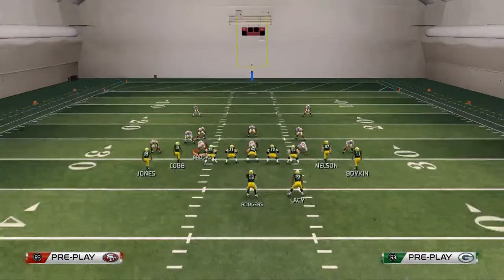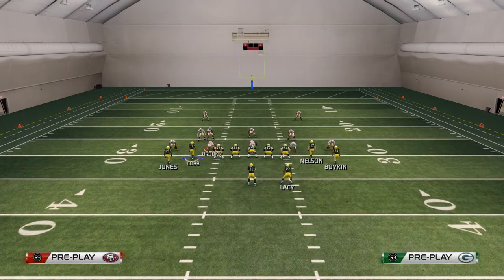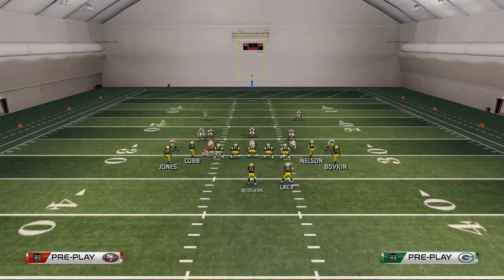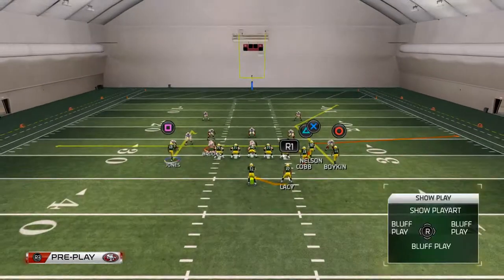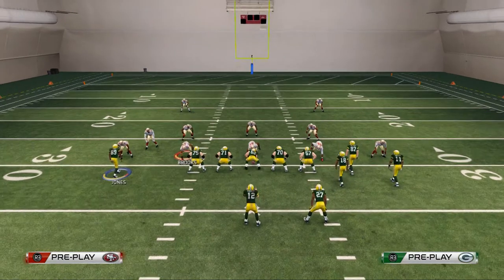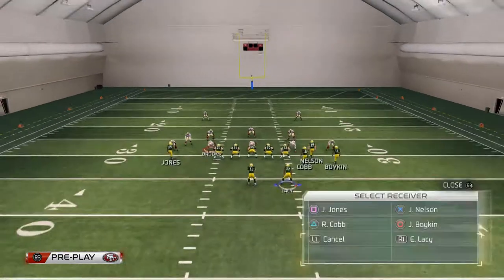We're going to start off with a basic two men under and the hot routes we want to do: take Jordy Nelson and put him on a drag. Take Randall Cobb and motion him to the right side of the screen. Then take James Jones, put him on a hitch route, and smart route that hitch route. The reason we use a hitch and not a curl is because hitch routes are unbumpable in Madden 25. Then take Eddie Lacy and put him on a streak.